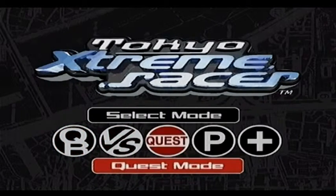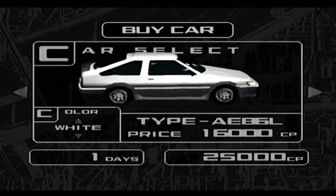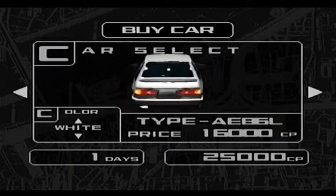I don't want a quick race - I want to play Quest mode because that's like the main story mode. Select my car with CP. What's CP? Well I can put C for credit, but why's it CP?